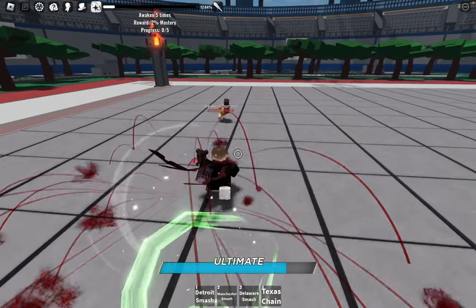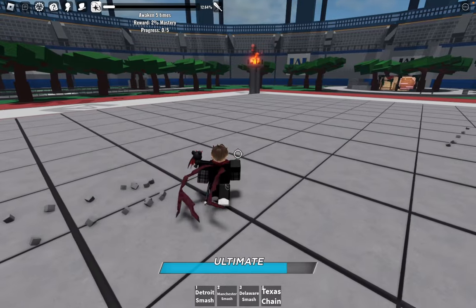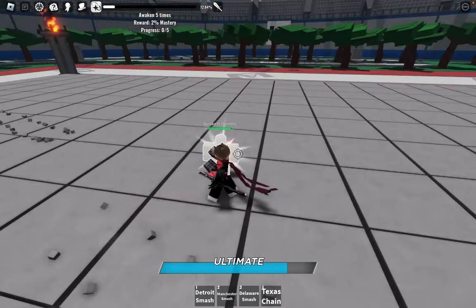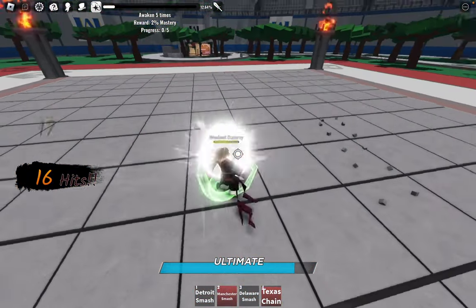However, while Gojo's power revolves around slowing down opponents, the Infinity Tool takes a thrilling twist by focusing on reflection. It's like holding a mirror to your enemies and reflecting everything back at them.